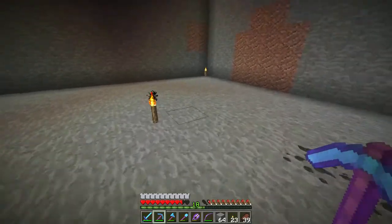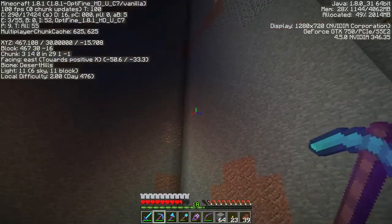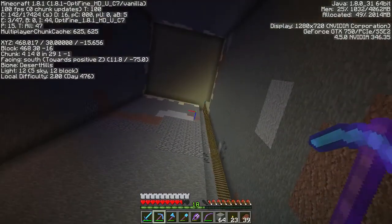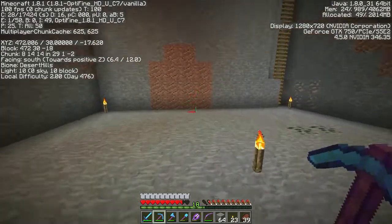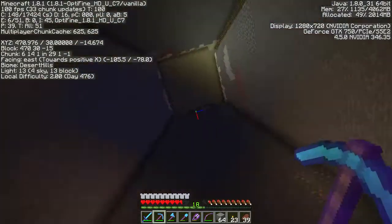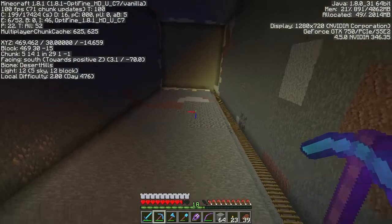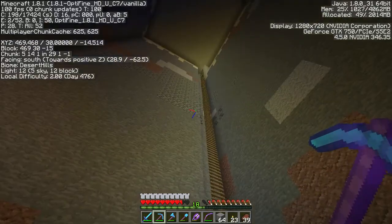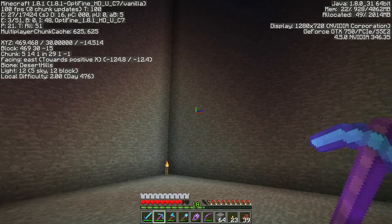This is the first section of the farm done. I'm now at level 30 and all the way up there is level 63. This is a 13x13 block area - it's a cube - that I've cleared out completely. Only one cave that I came across where you can see the cobblestone, and one little underground river running through there, but other than that it all seems quite dry around here which is good, so hopefully the spawn rate is going to be good.